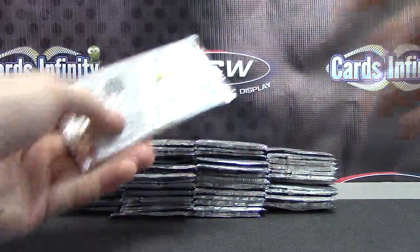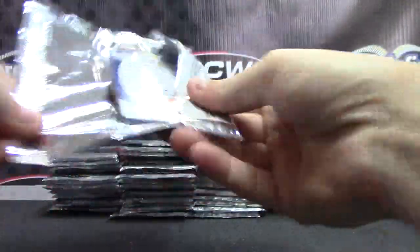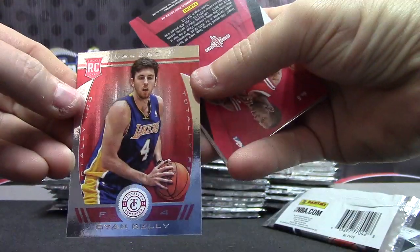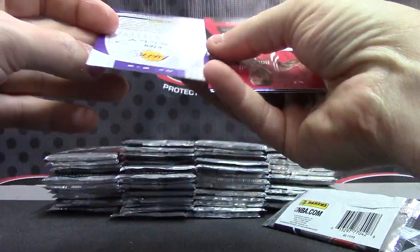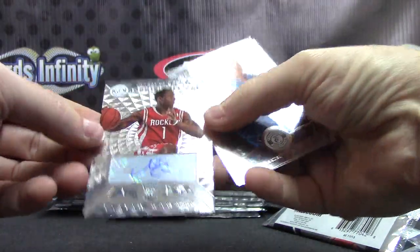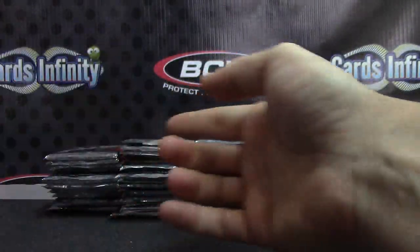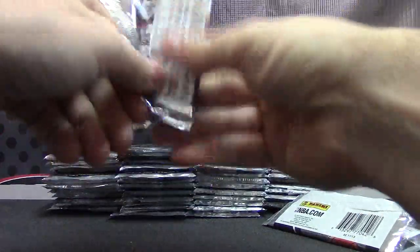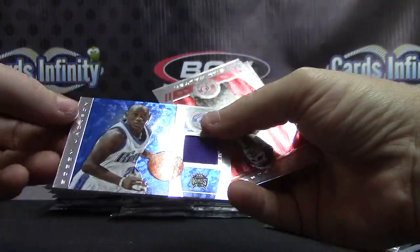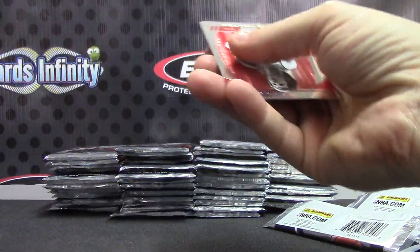Who has the Trailblazers? Robert. Bob. Here's a red one — Ryan Kelly, numbered to 99. If I miss any rookie, all the rookies will ship. Sometimes they blend right in — looks just like base. For the Rockets again — Isaiah Canaan, rookie roll call. Colors, hits, everything ships. Jersey card — Bobby Jackson for the Kings, blue version, numbered to 49.